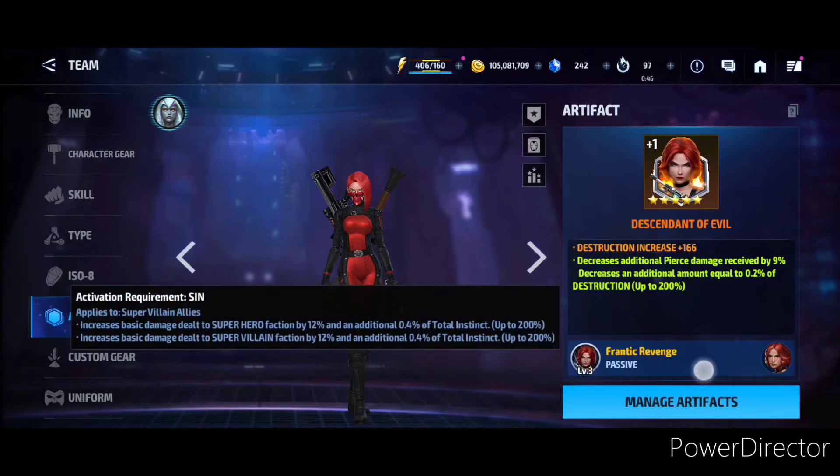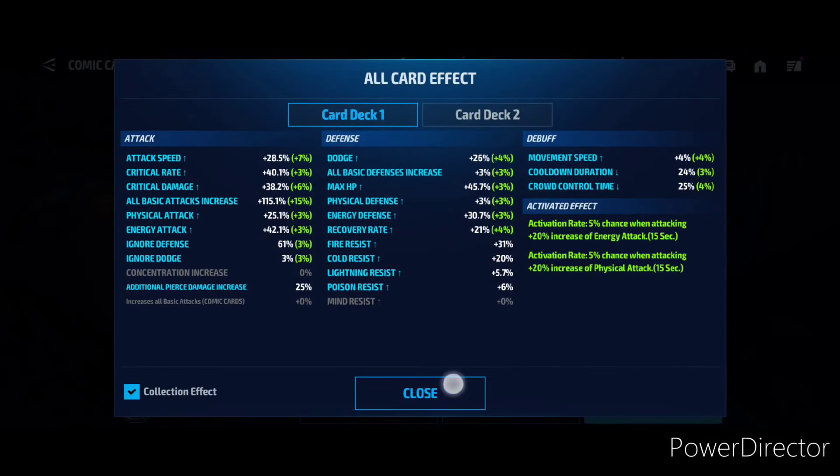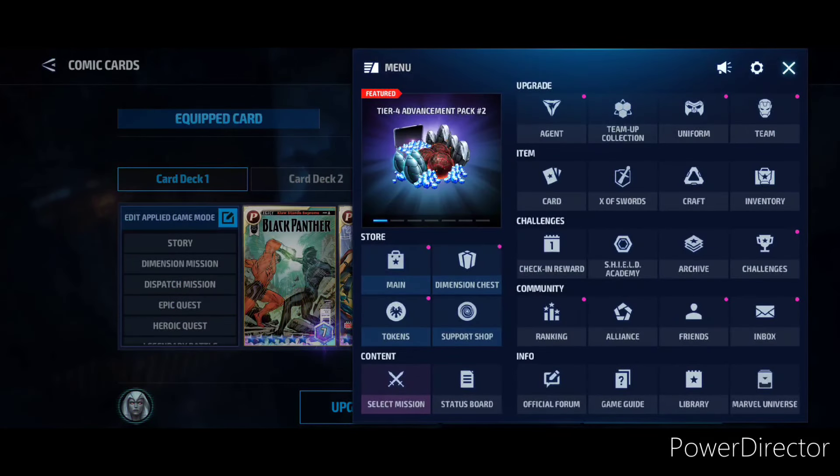He basically has Sin with the five-star artifact, which gives 12 extra damage to villain types. Black Cat also has the five-star artifact, and we have Mighty Insight on Mystique. If you have both paywall uniforms, this is the best team up. Let me just show you the cards and how the swords look — they look pretty good.